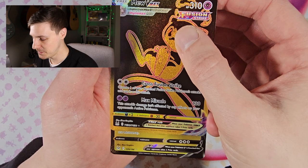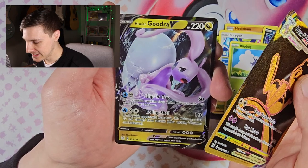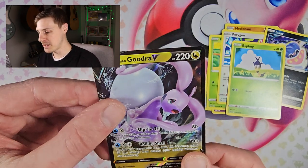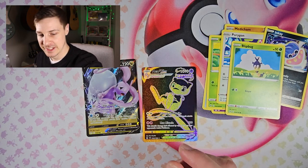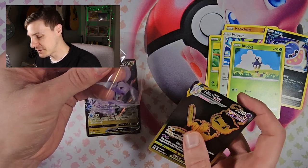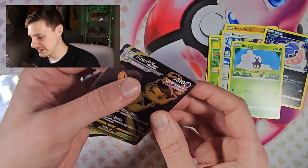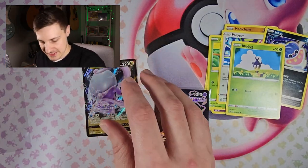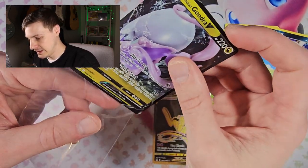Next up — we've got another pull! A V card — it's Goodra V! Wow, okay. Maybe I should have been on the Pokéball tins a lot sooner. Maybe everyone's experience is a bit different and I'm just lucking out big time with the two I picked. I love that card. Brilliant. Get Goodra in the sleeve.